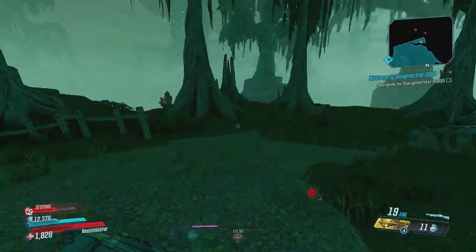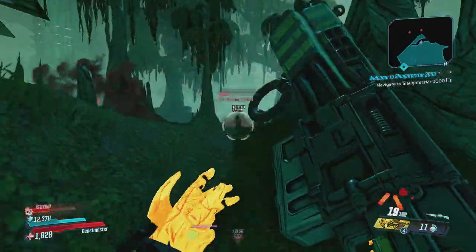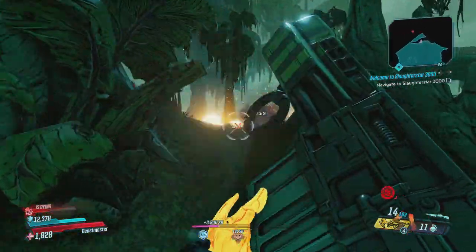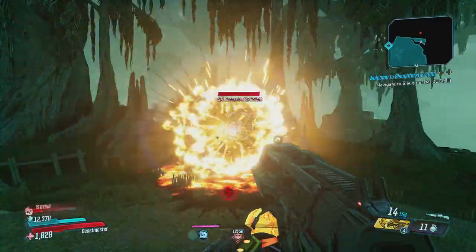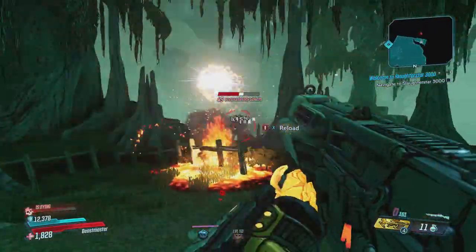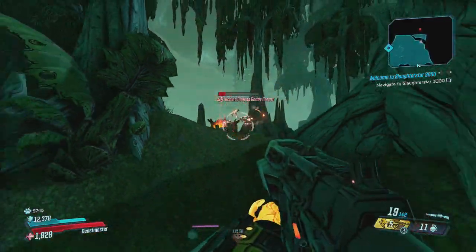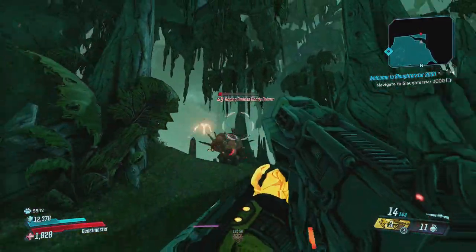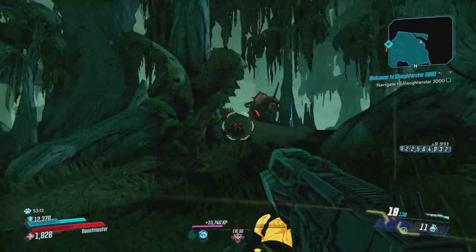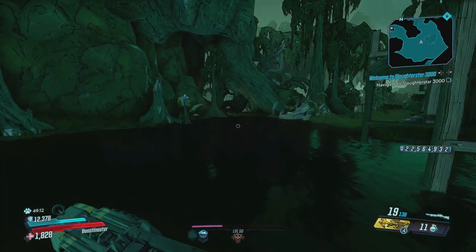When you load in with Mayhem mode, make sure to check your modifiers. If they're terrible — like negative 50 damage — it's going to make it extremely hard to farm these. Sometimes I just forfeit a run because of bad modifiers rather than wasting my time. If you get to that point, do the same thing: exit the game and restart.